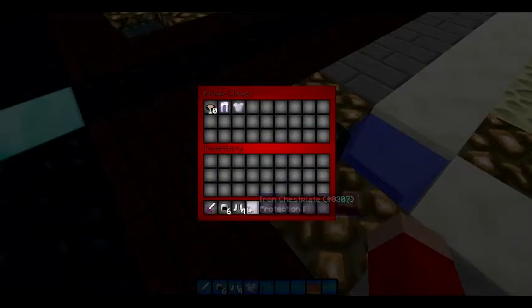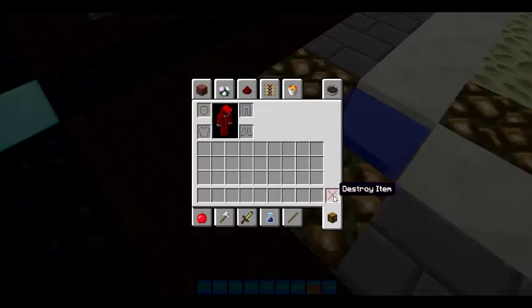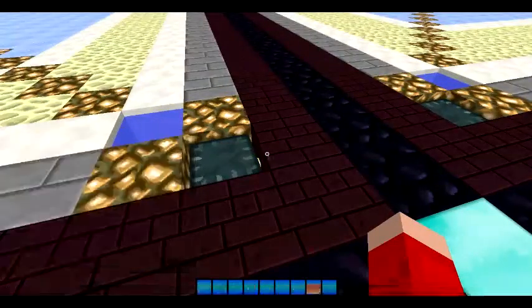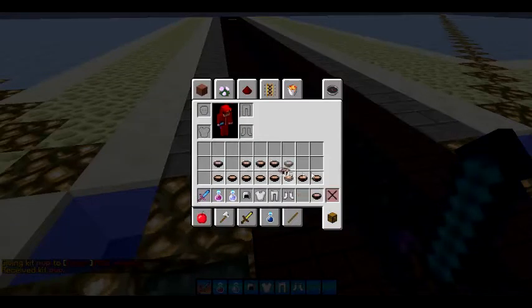So if you don't have anything, you can just store your stuff in this ender chest or any ender chest in spawn. For PVP you get strength and all that — you just put the soup right there.